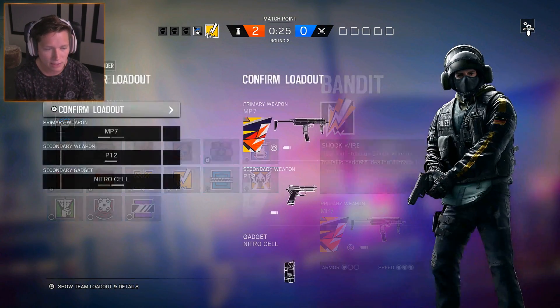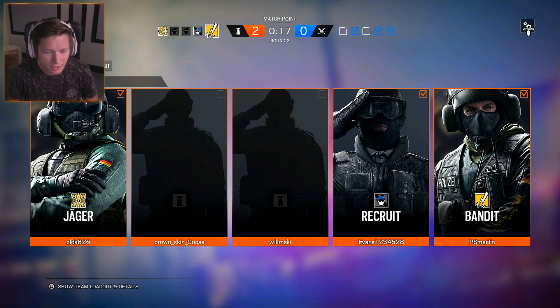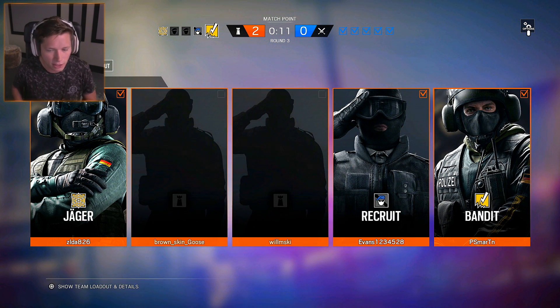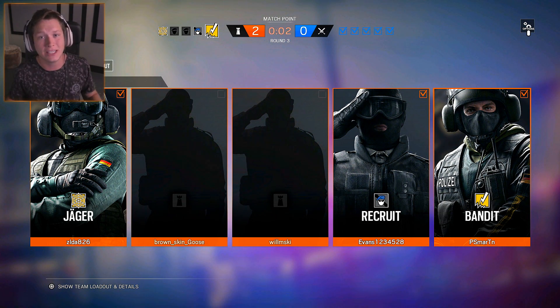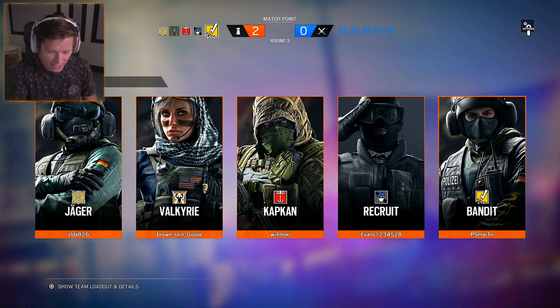Alright, we're up 2-0. I'm gonna go back to Bandit here. I'm hoping somebody does something with barbed wire. We have an Evans1234528 that's just picking recruit every time — I don't know what he's doing. We're 4-0, not doing too bad so far. I want to get something where we can actually put the batteries to use. The battery trick where you wait until they start to put stuff down and then you destroy it — that's one of the most useful things you can do with Bandit.